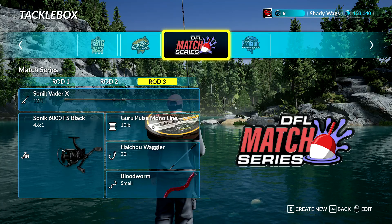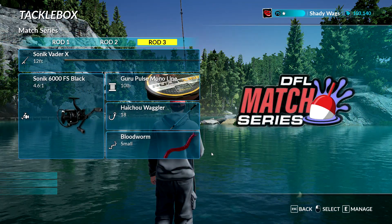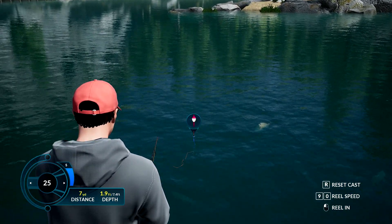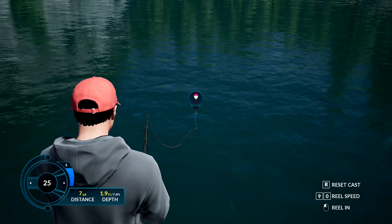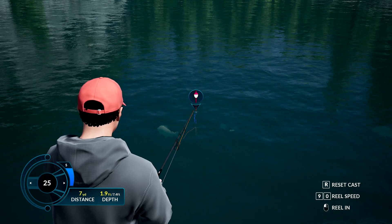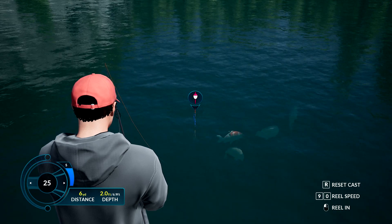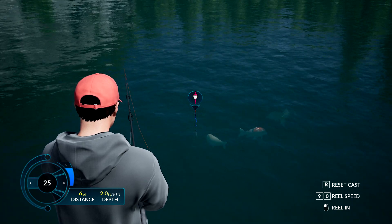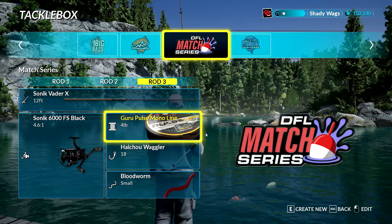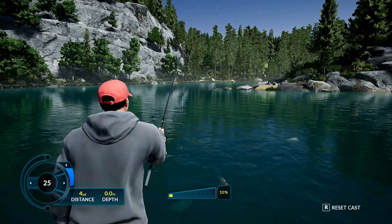So I'm going to change to a size 18 waggler with that same 10 pound guru pulse mono line, and you'll see that the fish reset because now the conditions have changed based on my combo of line, hook size, and bait. That little fish is back but he's brought a slightly bigger friend with him, but still no bite. Now I switch my line to the 5 pound guru pulse — his friend is left but he still won't take the bite. I go ahead and switch to the 4 pound guru pulse line, and as soon as that bait hits the water he takes it.